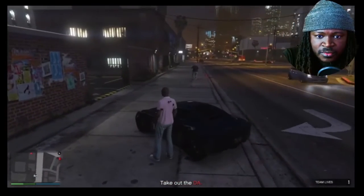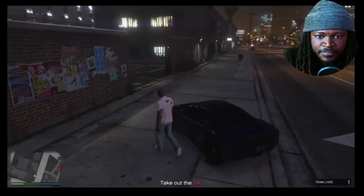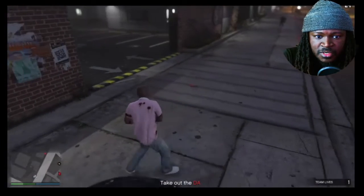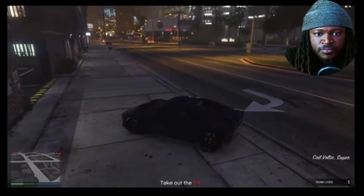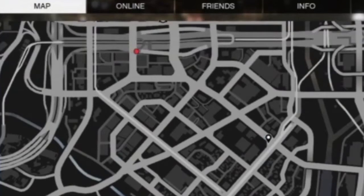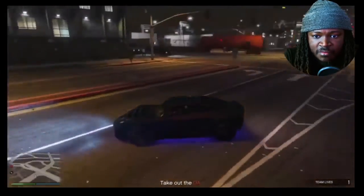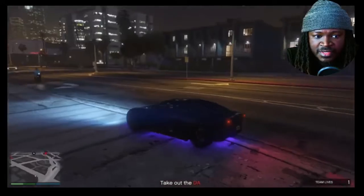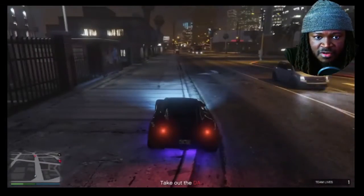So we're going to set up a sticky bomb — set it up right there. He's actually close by. I want to set it up so that when it explodes, we can pull up, grab it, and hop right back into the vehicle. When we get back in the vehicle, we're going to take the railroad and try to hide and duck off there.